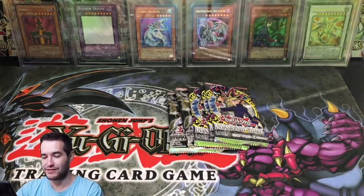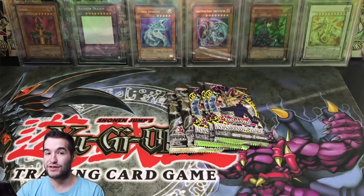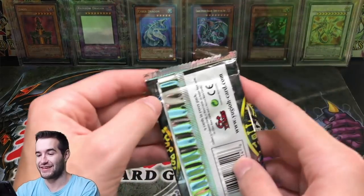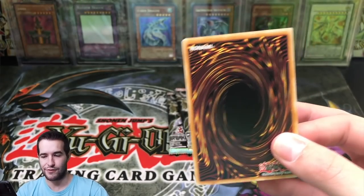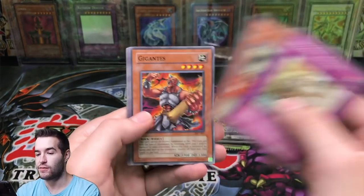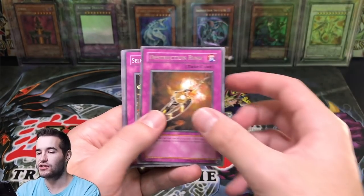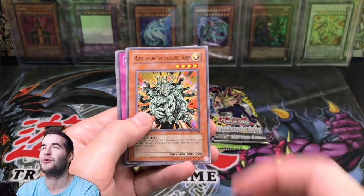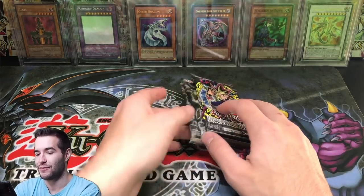Another secret rare! Okay, this opening really got hot all of a sudden. These cubes were super good - that's all I gotta say. These cubes are incredible. So the guy that sold me the cubes, thank you - these were really good. The Thing in the Crater, Gigantus, Jade Insect Whistle, Destruction Ring, Substitute. Another Manju! These are really good - another Manju, that's like a $3 card.